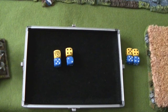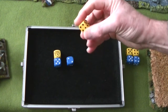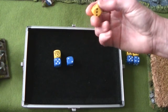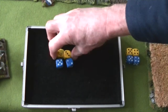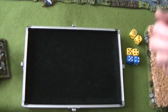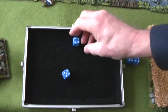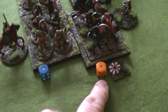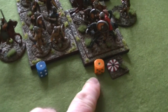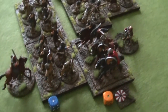They're discipline four down to three because they have an attached commander. I think I'm going to do the same as last time — take two chances on a discipline test. I need three or higher. That worked out well this time — so they survived. I've turned the Anglo-Danish die to a one and taken the die out of the bag, put it as a one there to show they've been activated this turn.